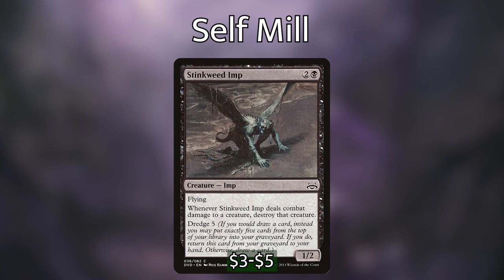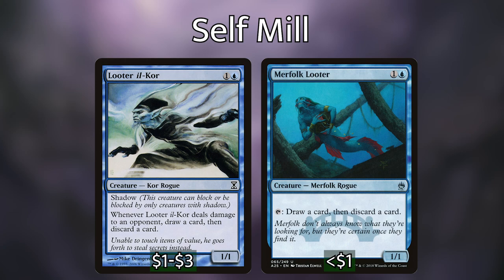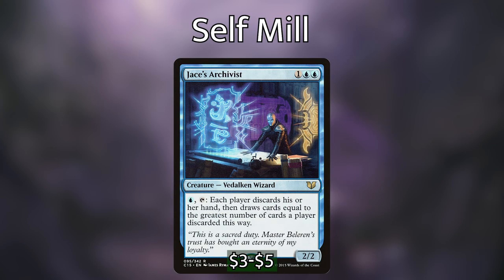We then have some really powerful looters and wheel effects, like Looter il-Kor and Merfolk Looter, which each let us tap to draw a card and discard a card — really good for getting expensive creatures from our hand into our graveyard to abuse with our commander. Obsessive Stitcher does the same thing, but can also reanimate a big creature from our graveyard. And Jace's Archivist is essentially Windfall on a creature — each player discards their hand and draws cards equal to the greatest number discarded.